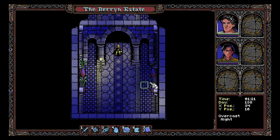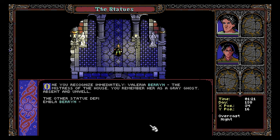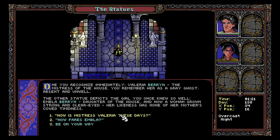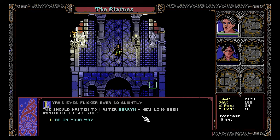The memories are painful nonetheless. Flanking the doorway are two marble statues — the craftsmanship is stunning, but the sight of the two women depicted fills you with sadness. One you recognize immediately: Valeria Baron, the mistress of the house — you remember her as a gray ghost, absent and unwell. The other depicts the girl you once knew so well: Embla Baron, daughter of the house, and now a woman grown strong and clear-eyed. 'How is Mistress Valeria these days?' — 'The mistress is vacationing in the countryside.' And what of Embla? Lyra's eyes flicker: 'We should hasten to Master Baron.'